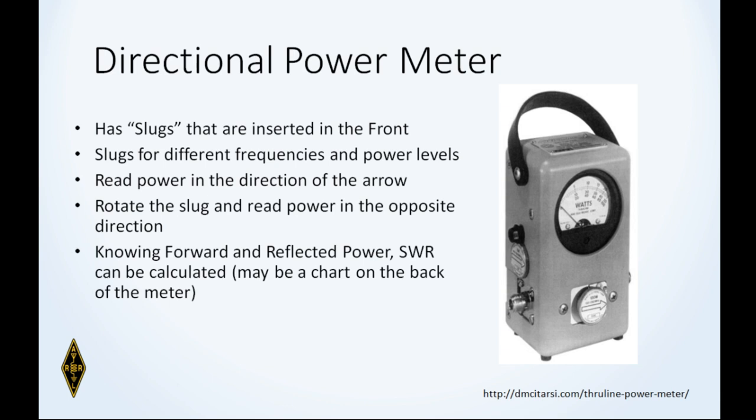The other measurement type requires you to use a transmitter and generate RF energy — this is a directional power meter. They use slugs that fit in the front of the meter for different frequencies and power ranges. The slug can be rotated to measure power in one direction or reflected power in the other — giving you forward power and reflected power. There's usually a chart on the back to calculate standing wave ratio.